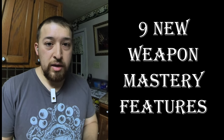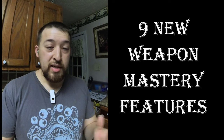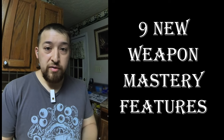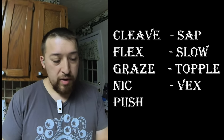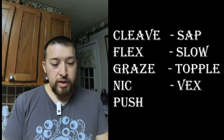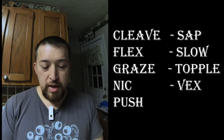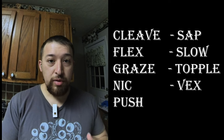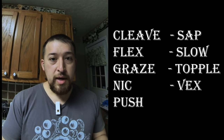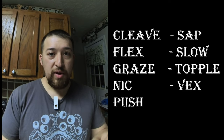As far as weapon mastery goes, there are nine new features attached to the barbarian and fighter class, and it's going to be added to the monk class as well. The nine masteries are: cleave, graze, topple, flex, sap, vex, push, nick, and slow. I've gone through and labeled which weapons have which, and we're going to talk about all of them starting in alphabetical order with cleave.